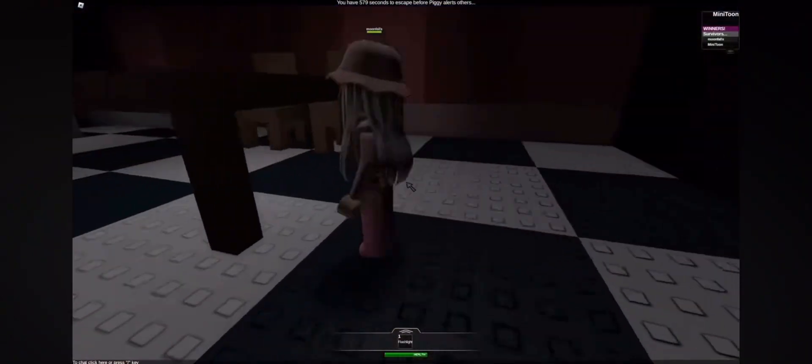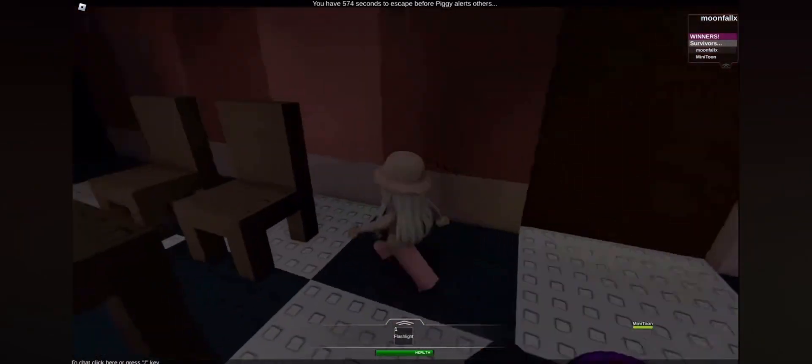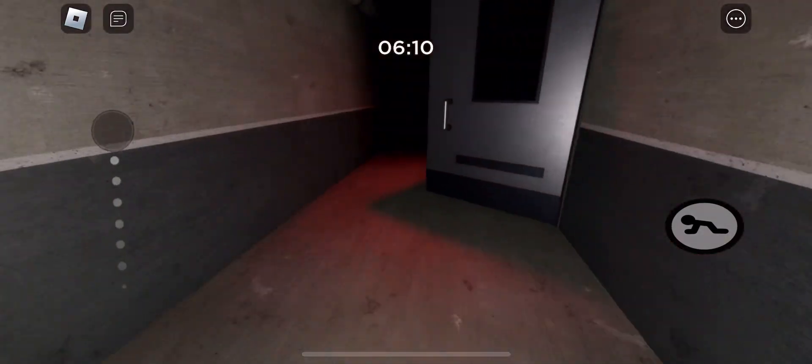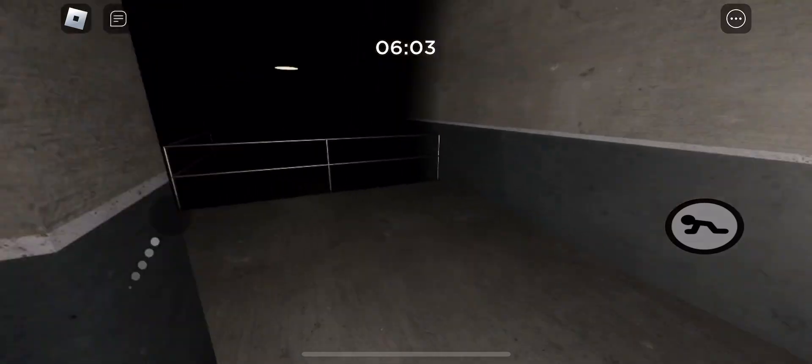You have 580 seconds to escape before Piggy alerts others, and you have a flashlight on you. Oh, Piggy! Let's be honest, this map is pretty goofy but looks really fun to play. If you watch the whole video, which I will put in the description, it is really huge.